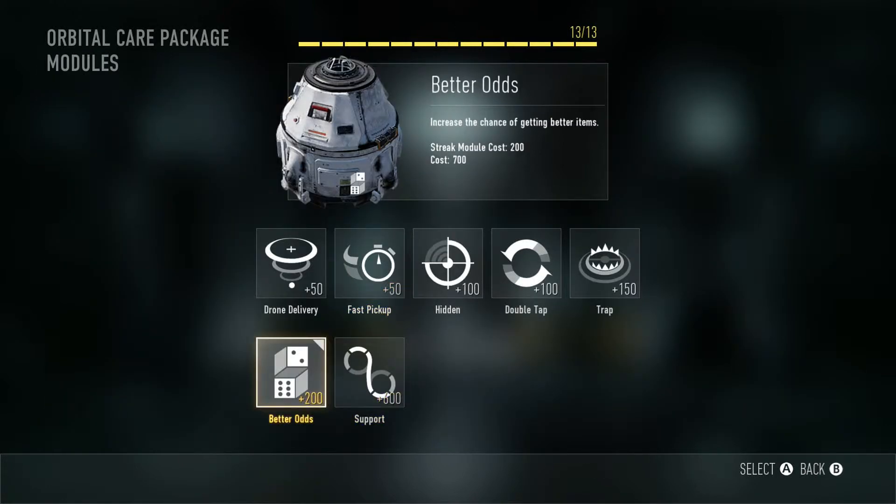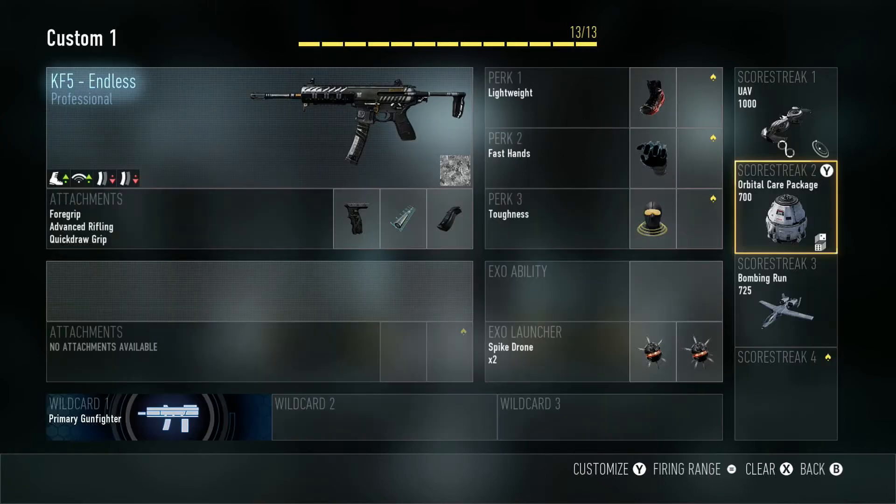On the Orbital Care Package I use Better Odds. I probably should use other things like Double Tap, but what I have isn't bad. I get pretty good things — Paladins, bombing runs, missile strikes — so I like it.